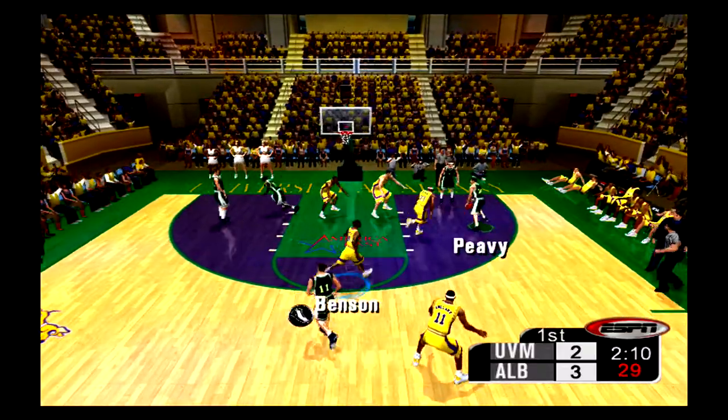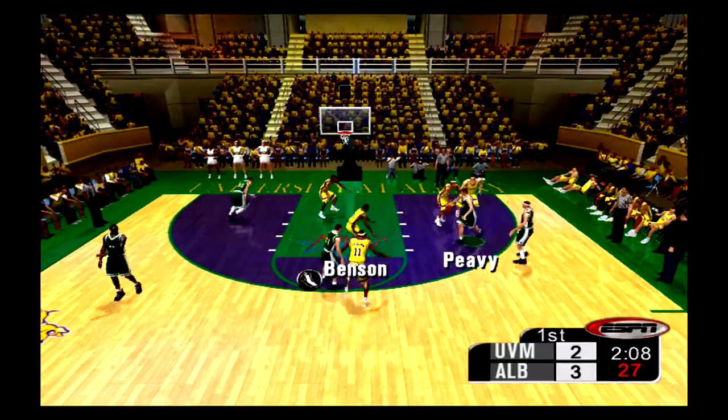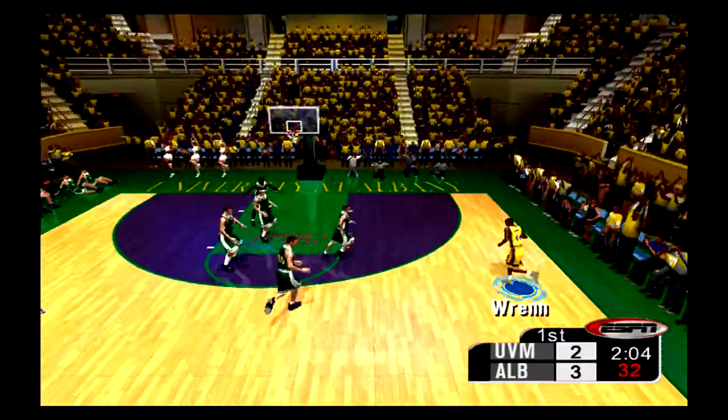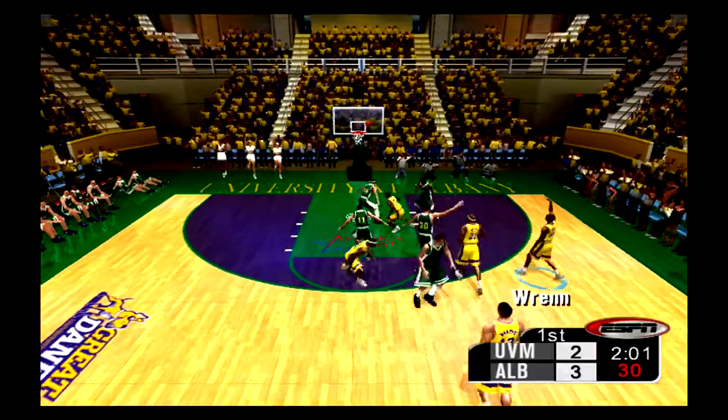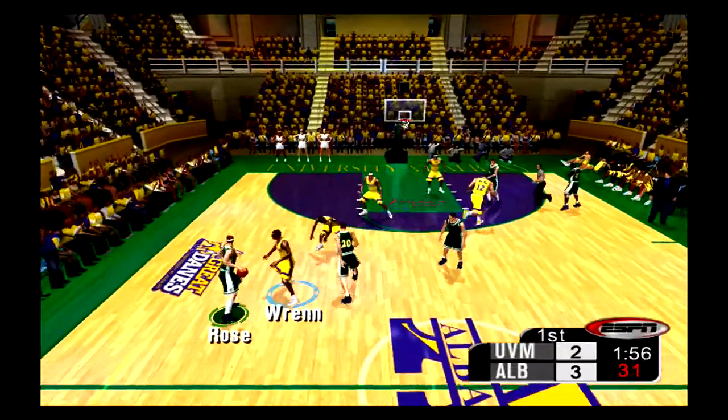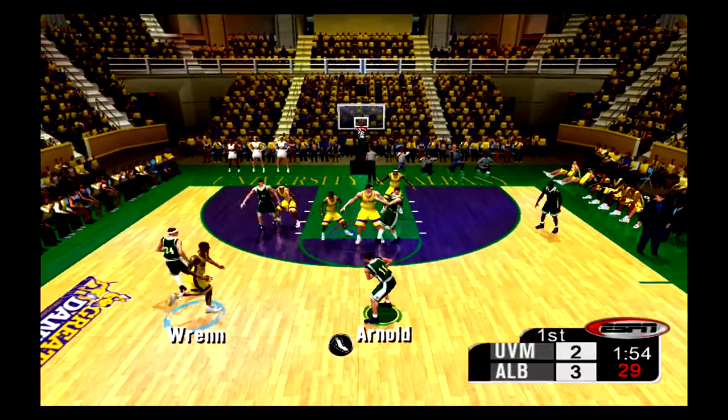The Catamounts have the ball now. What do you think we're going to see from them tonight? Well, we'll see their perimeter game because they're a very good three-point shooting team. They can really hammer you from the perimeter with those three-point looks, and we'll see if they can defend against the three. The Catamounts have the ball and are one back.